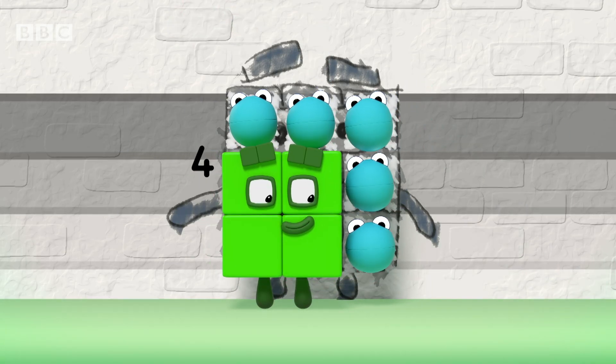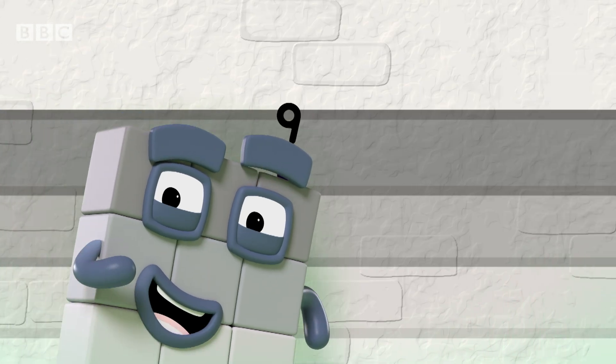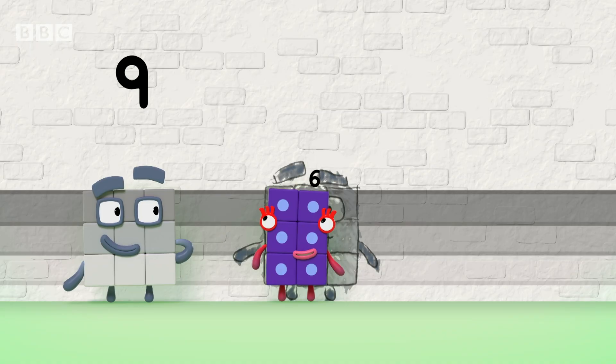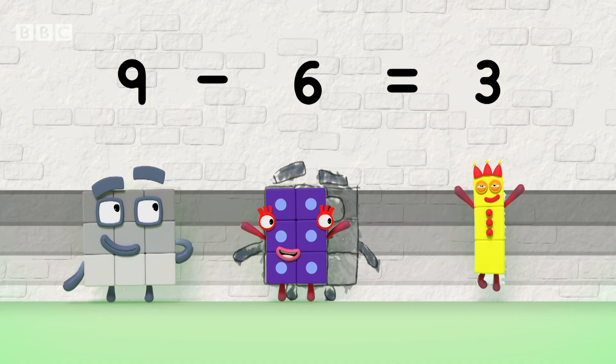One, two, three, four, five. Five. The difference is five. What's the difference? Nine minus six equals three. That's the difference. Three.